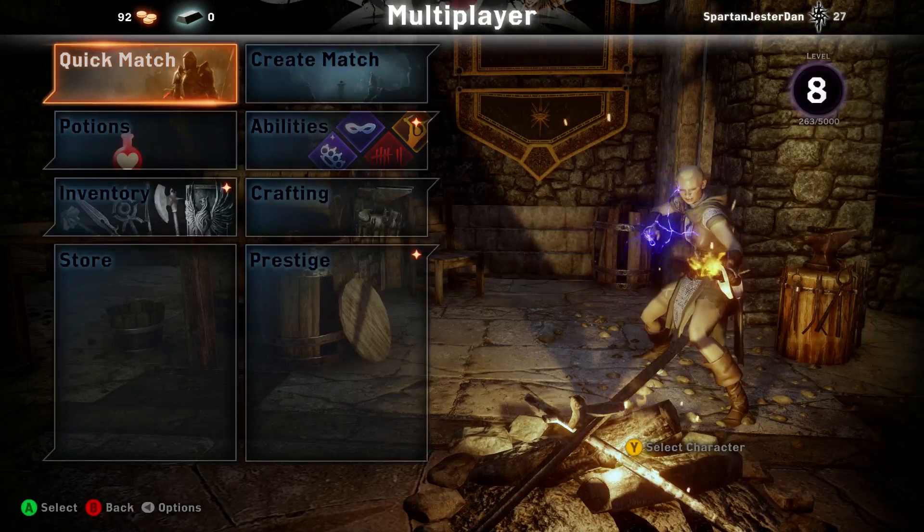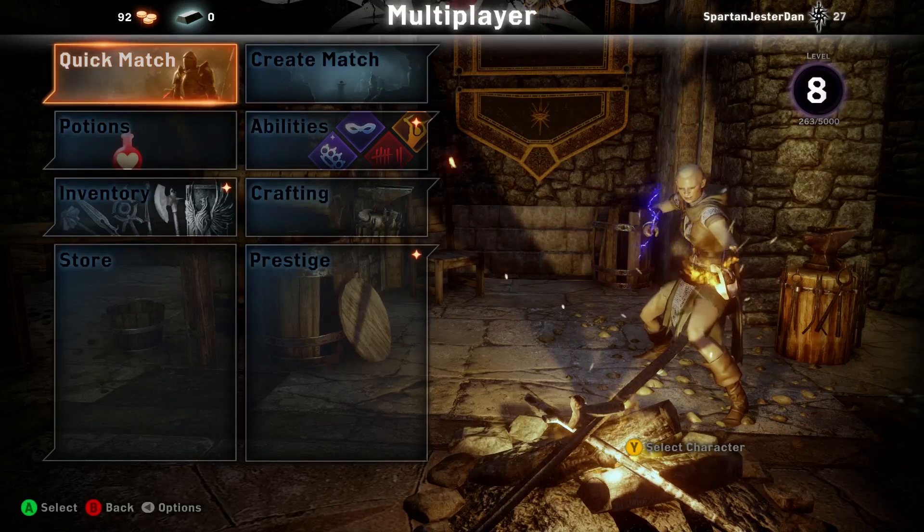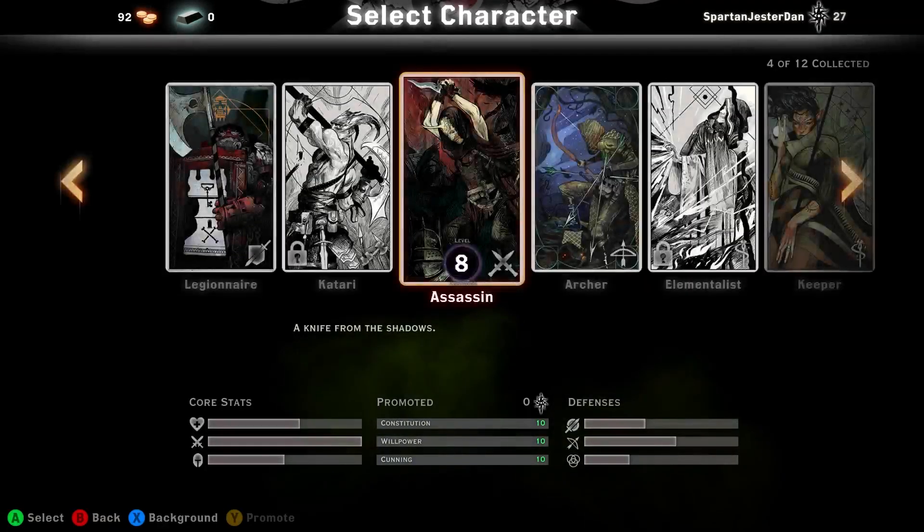Hi guys, it's Dan here from Spartan Jesters. I haven't made a video in a while, but we've been playing Dragon Age Inquisition lately, which I think is a fantastic game. One thing which isn't actually made perfectly clear is how to unlock characters in multiplayer, which is a very good mode.